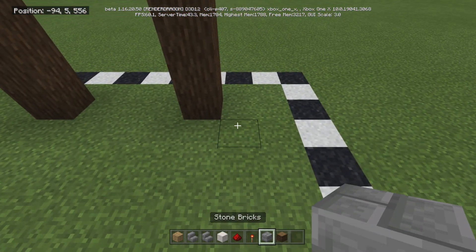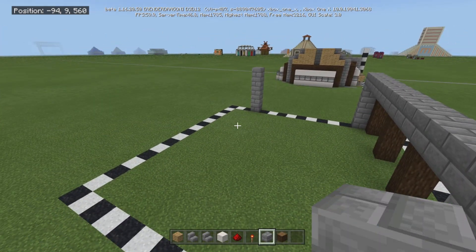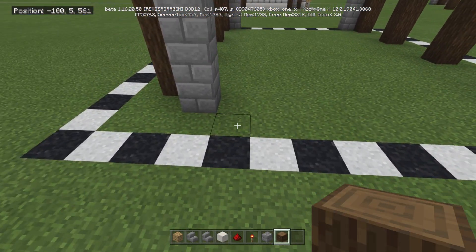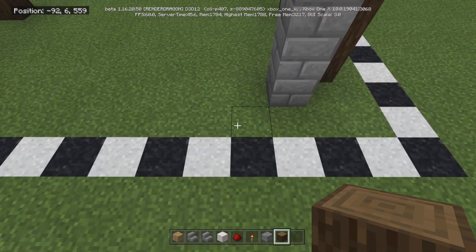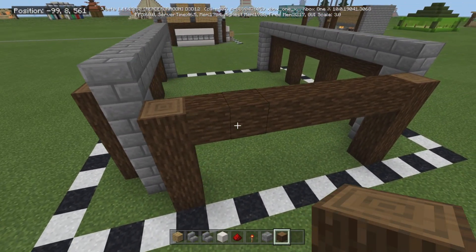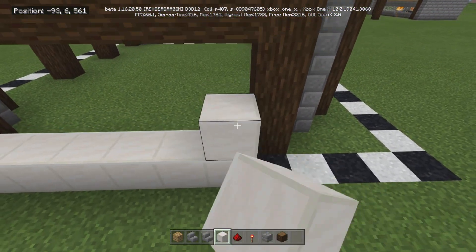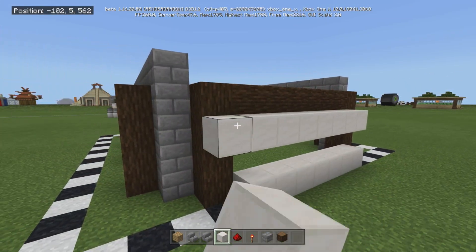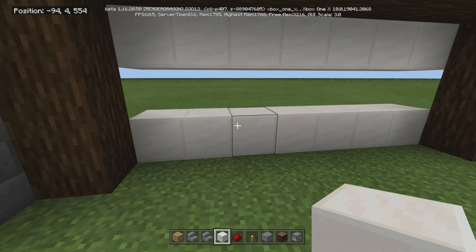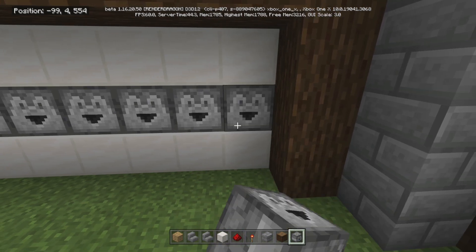We're going to put spruce in here and run it all the way across. For the back — the front is over there, this is the back — come behind it and go 1, 2, 3, 4 diagonally, and run this all the way across. Then take your quartz and run it all the way across here. Put down a junk block and run it across there as well — this is one of the easiest parts. Then come in with your droppers. You can use dispensers but there's really no point — just use droppers right there.